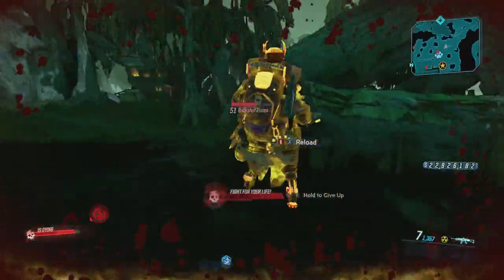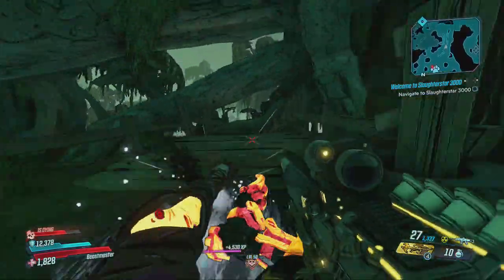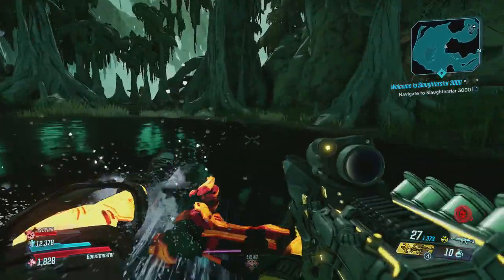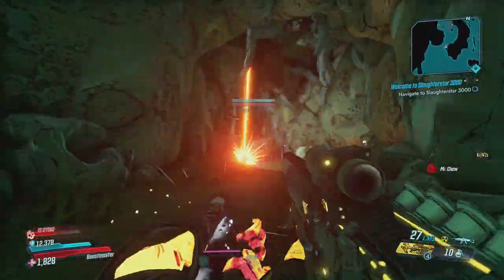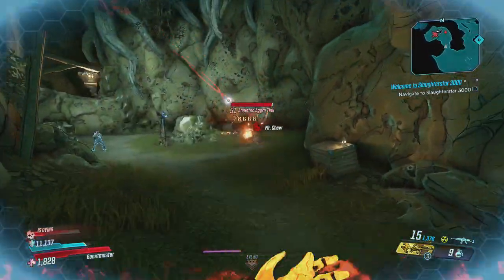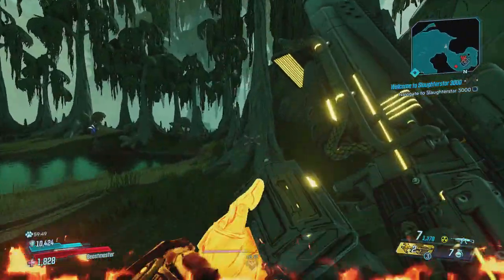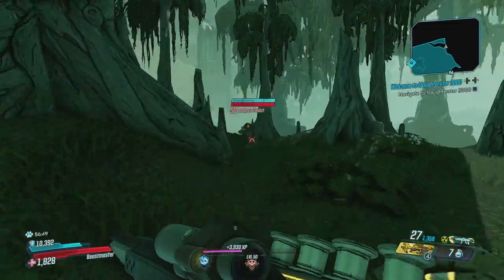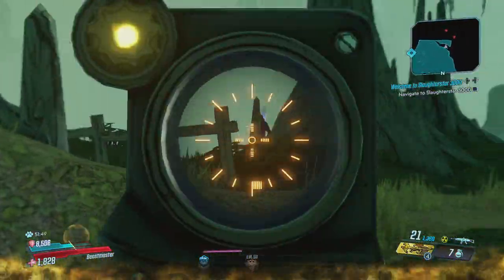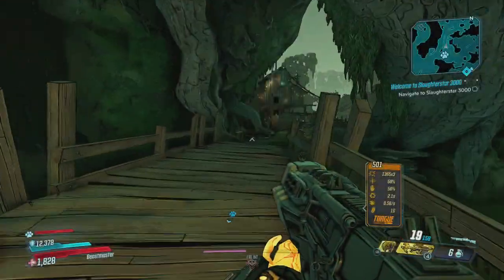Going on to the next one: get to the checkpoint station then go left. If you're coming back across the bridge, keep going straight through the rock arch, go forward a little bit, then take a right. You'll be at where Heckle and Hyde are. Go in there — there are three spots they can spawn: on the right, right where Heckle is, or on top of the cliff face behind Heckle.